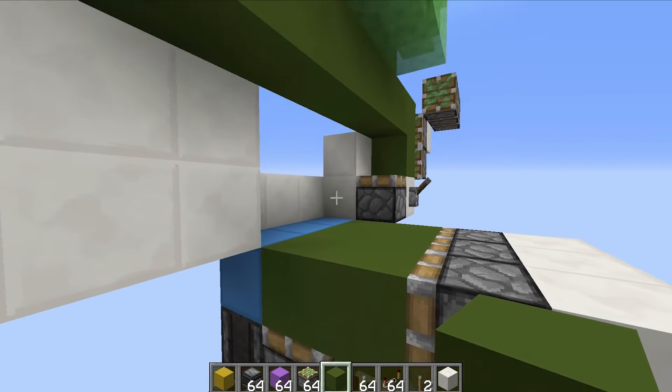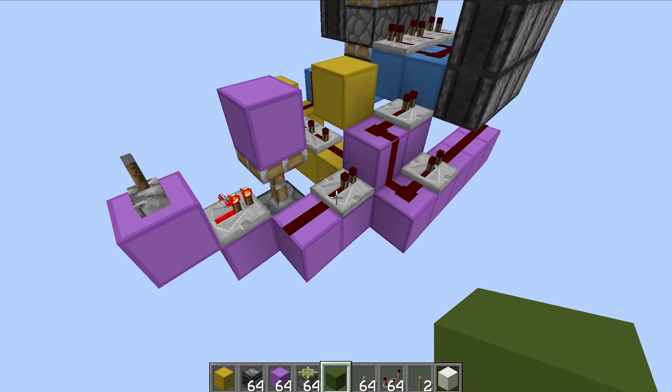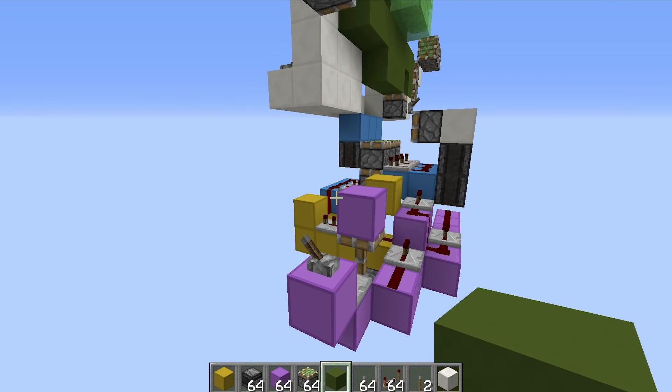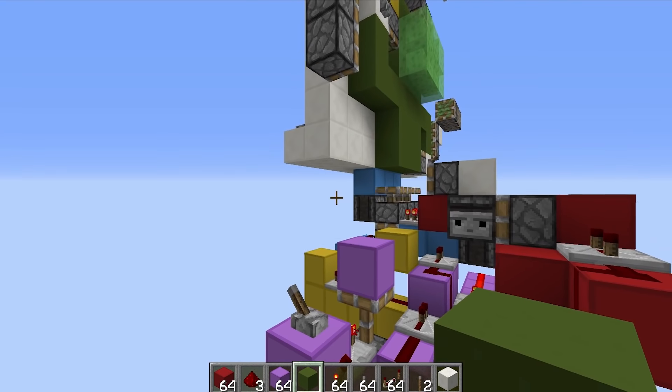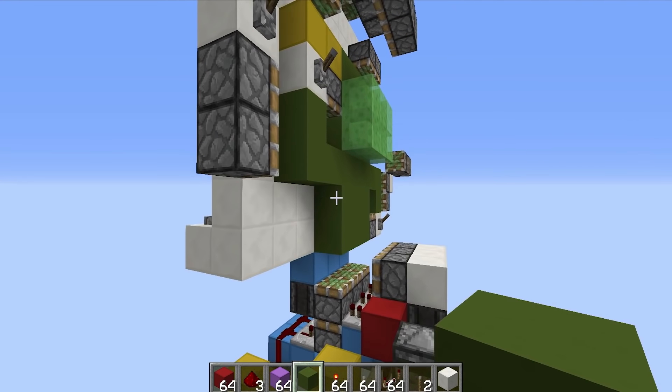Now we just need to do the falling edge, which is pushing those blocks back up. To be honest, that shouldn't actually be that difficult because the first part of the circuit does it, but then it double extends which isn't what we want. Well, I think it's safe to say that we've nailed that — there it is, opening and closing, all done.